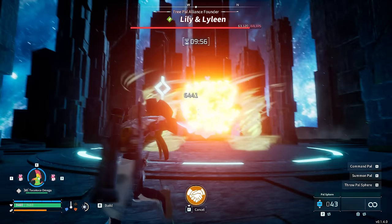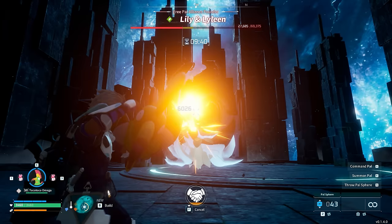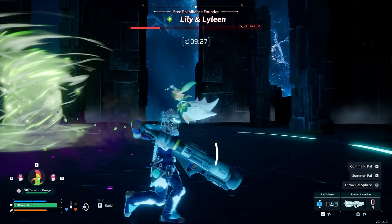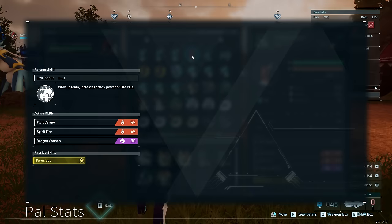With more Pal Souls to rank Tokotoko further, this damage could reach closer to 10,000. Even at current levels, testing against bosses shows it deals about 5.5 to 6k damage per shot, sometimes exceeding that and reaching close to 7k with headshots, which have an additional damage multiplier. It's absolutely incredible for a creature available so early in the game. Compared to the Legendary Rocket Launcher, the Egg Bomb Launcher is only a little weaker but comes far, far earlier.